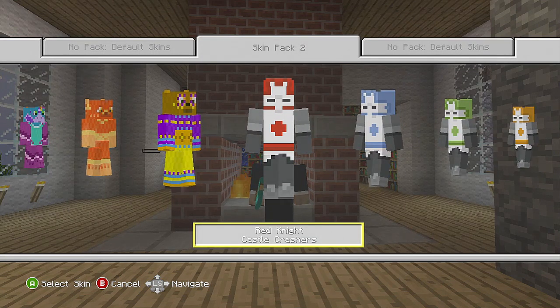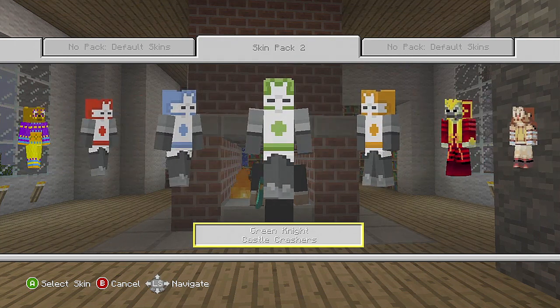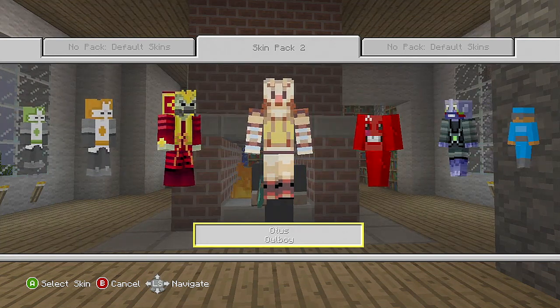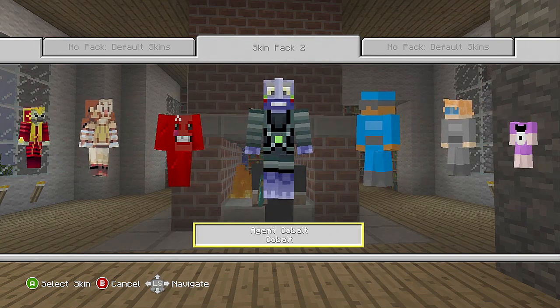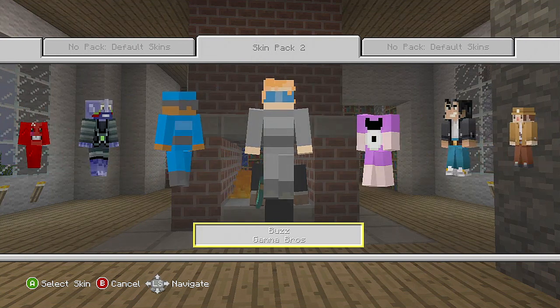What's up guys, Rap and Rabbi here. Skin Pack 2 is finally out! Here we got a Red Knight from Castle Crashers, the Blue Knight, the Green Knight, and the Orange Knight — very cool skins. General Akamoto, Otis, we got Meat Boy, and then there's Agent Cobalt. Here's a cool dude wearing sunglasses, that's Zap, and his white friend is...